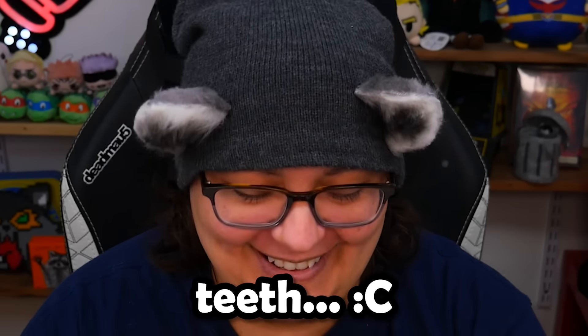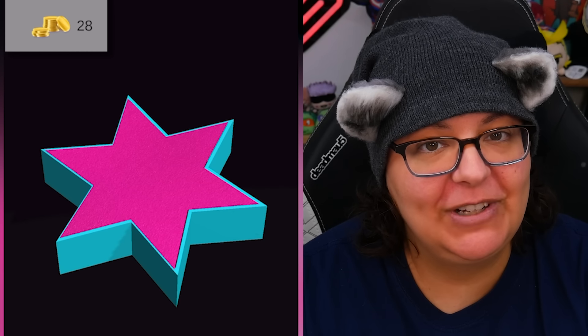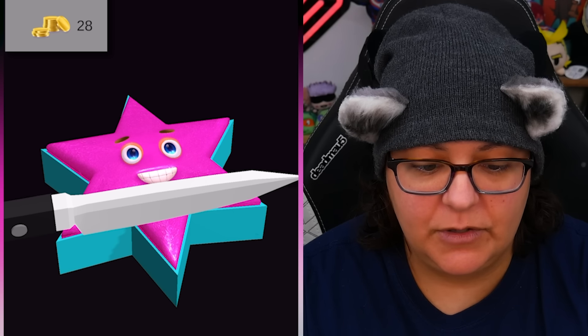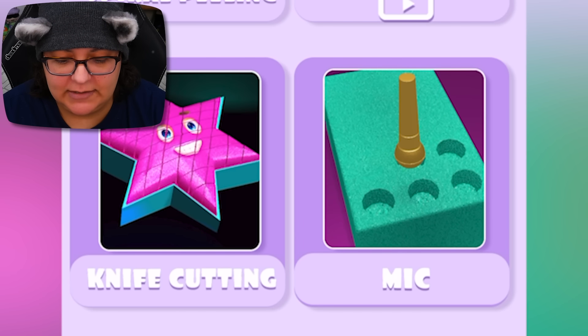I don't want to look at the teeth. At least I don't have to look at the teeth anymore. Now we can do the stamps for 10 coins. It's called a mic — a mic crush. I thought it was a stamp. Let's hear that.